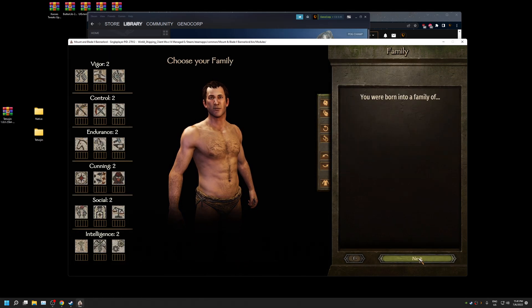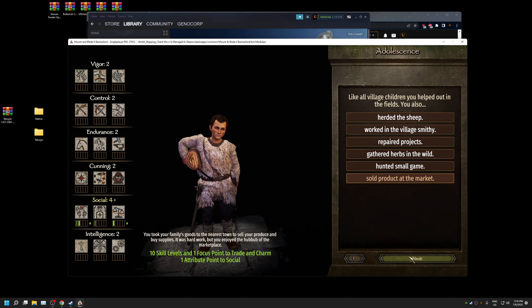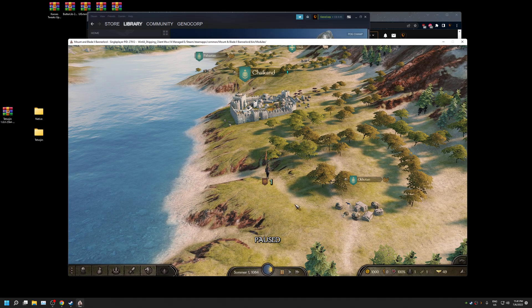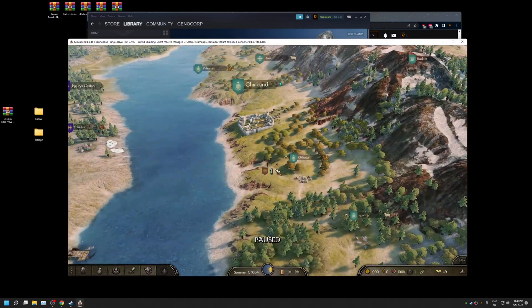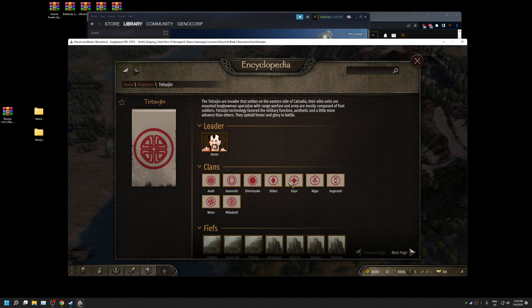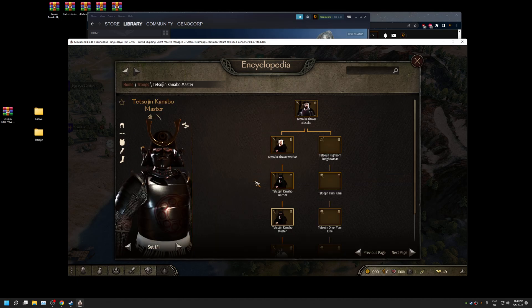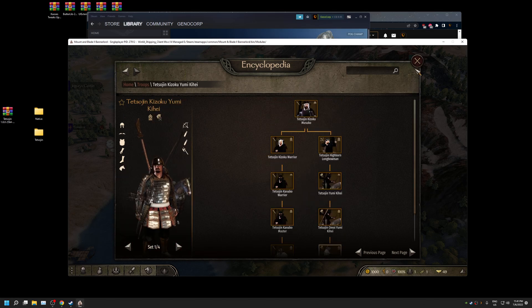We click Next through the character creation, and we can see the assets do load and work. We click on random options just to get into the game and check out the troop trees. It is using the default map. Click End, go to Kingdoms — you have the Tetsujin Kingdom, led by Hanzo. Go to Troop Trees, soldiers under Tetsujin, and we have the Tetsujin unit trees. Because they load with no asset problems, the mod has successfully installed.